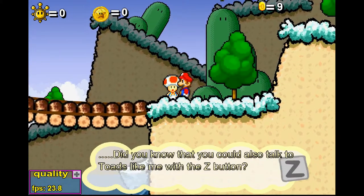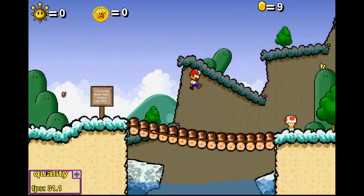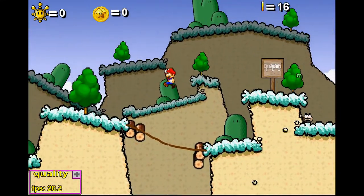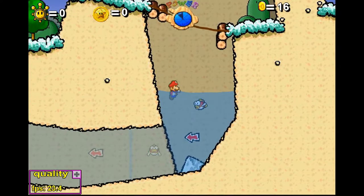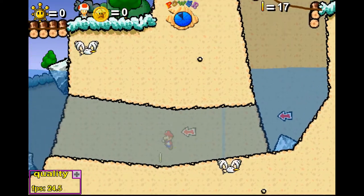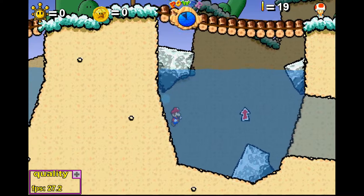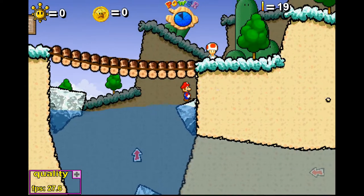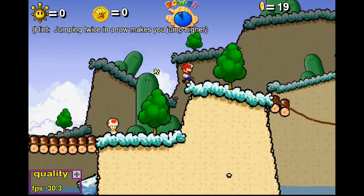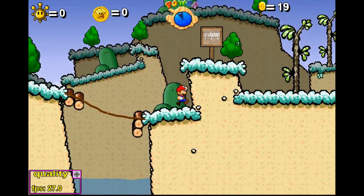You can also talk to Toads with the Z button. It also retains the triple jump feature from Mario 64. This pit down here has a pool with Cheep Cheeps — you can kill those by doing a spin attack underwater. Swimming in water works just as you'd imagine; you can press up to swim.